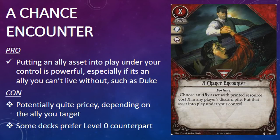The same could be said for several allies outside the Survivor class, including Dr. Milan Christopher and Leo DeLuca. I may not have been expecting level 2 A Chance Encounter, but I'm certainly glad it exists. If you're trying to abuse allies with enter-play effects, level 0 is more than adequate. However, if there is a particular ally you can't live without — such as Duke — you'll want level 2 so you can pull them back permanently. A lot of cards in this Mythos pack seem to be about giving players options, and level 2 A Chance Encounter is another good example of that design philosophy at work.